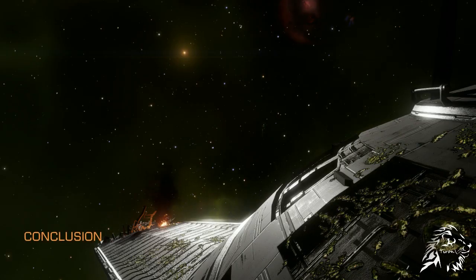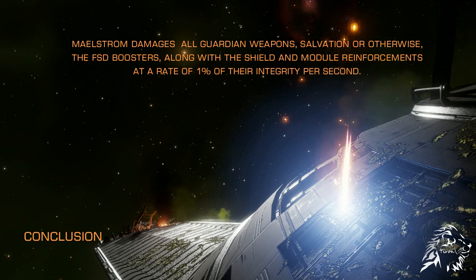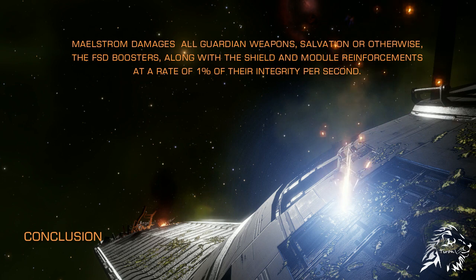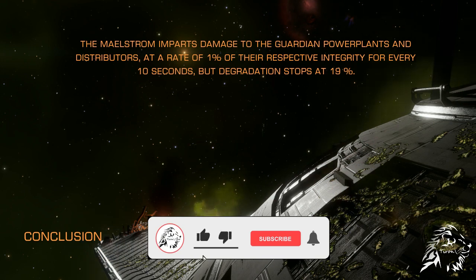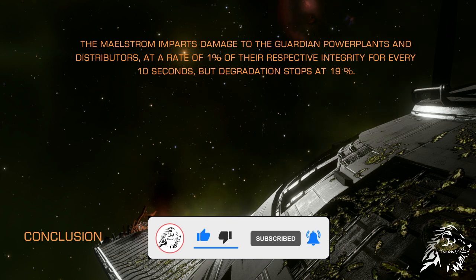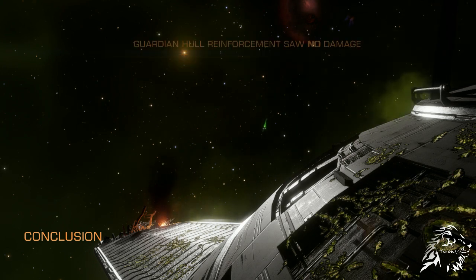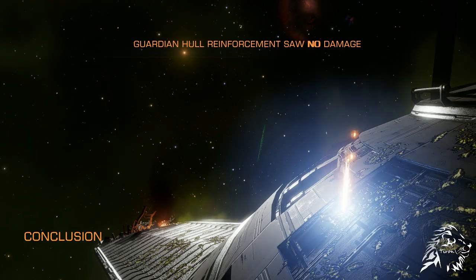Conclusion. This experiment shows the Maelstrom imparts damage to all Guardian weapons, Salvation or otherwise, the FSD boosters, along with the shield and module reinforcements at a rate of 1% of their integrity per second. The Maelstrom imparts damage on the Guardian Power Plants and distributors at a rate of 1% of their respective integrity for every 10 seconds, but degradation stops at 19%. Finally, the Guardian hull reinforcement saw no damage, and this makes me wonder.